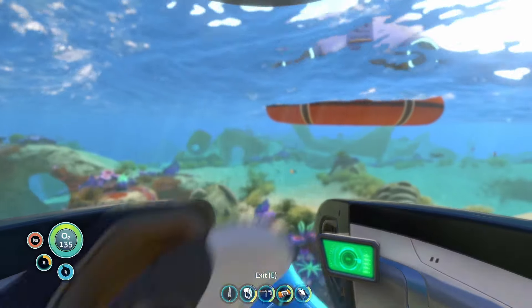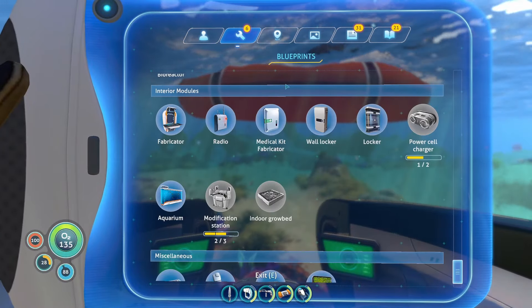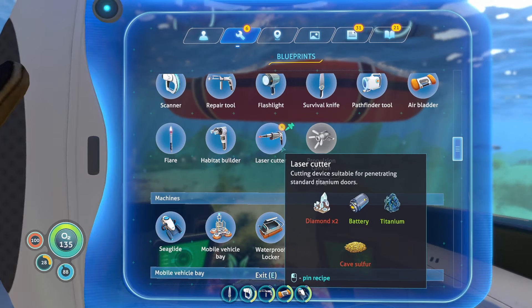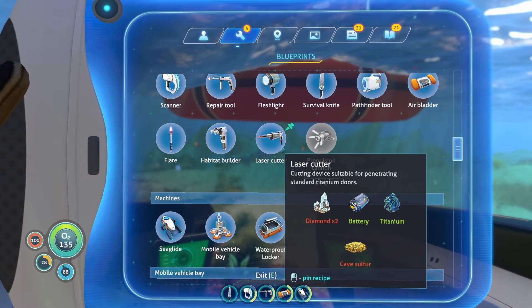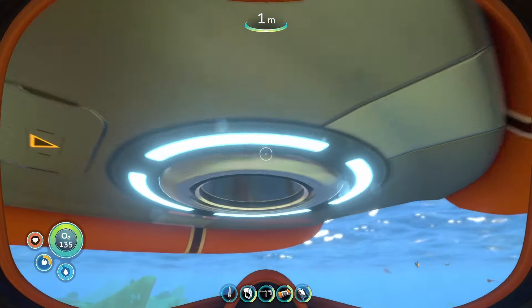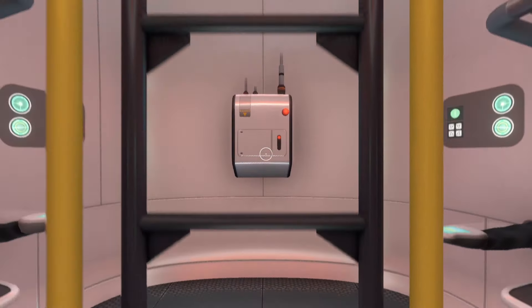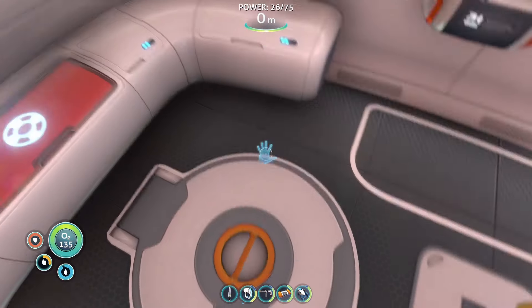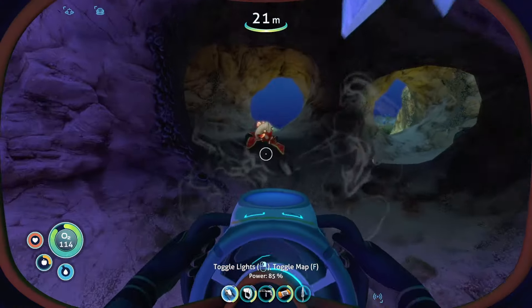We have the blueprints for our laser cutter now, so we can probably make that and then go to the Aurora, because that's really all we need. So two diamonds and cave sulfur - we might have that right in this box here. Two diamonds and cave sulfur is just right down here.